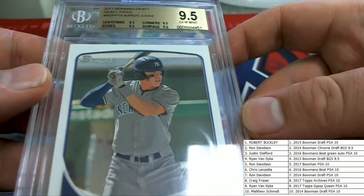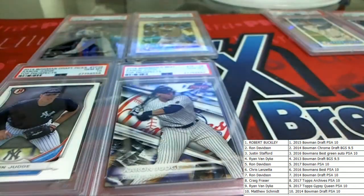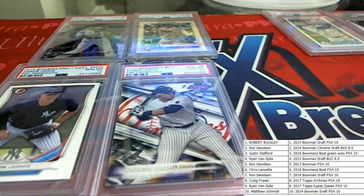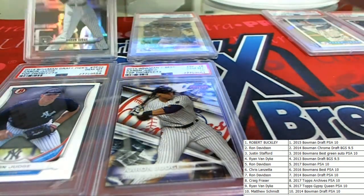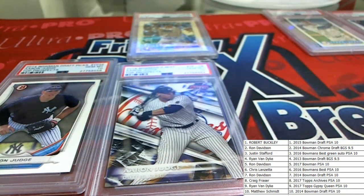Next one here is 2013 Bowman Draft BGS 9.5 — that is Ryan B. All right, Ron, the 2017 Bowman PSA 10 — Aaron Judge, right there — that is Ryan D.